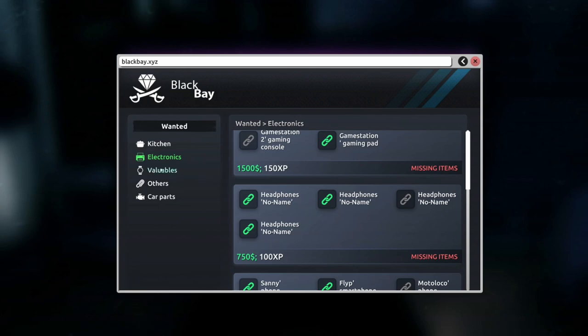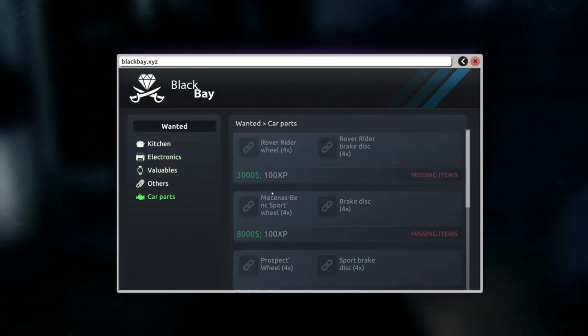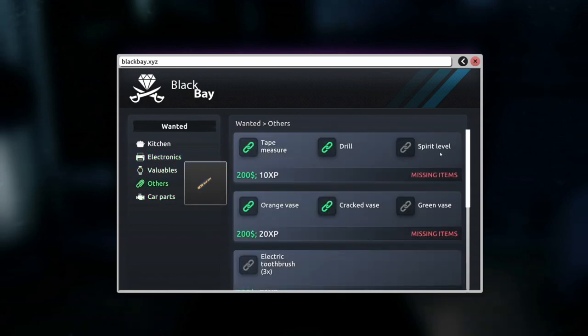You won't have to scroll to the bottom. Right now I'm missing items, but say if I had the spirit level right here, you'd be able to hit complete or send and it would get rid of those items. Anything in your storage can also be used in this area, so you don't have to actually carry it on you at all times.